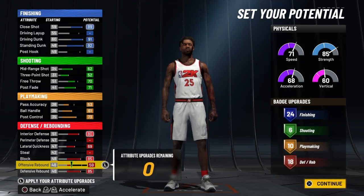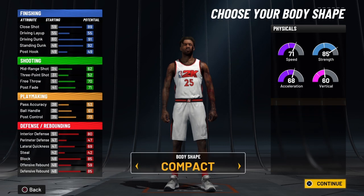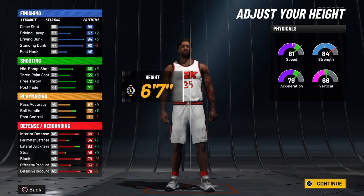Now we're going to come up on his offensive rebound. This build is going to have a total badge count — let's see — 30, because that's 24 and 6 shooting, 40 with the 10 playmaking: 58 total badges on this build. This is a bad dude. Now we're going to come right here to build — we're going to drop him to 67.